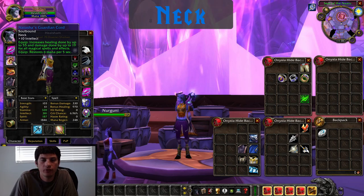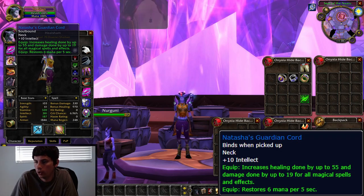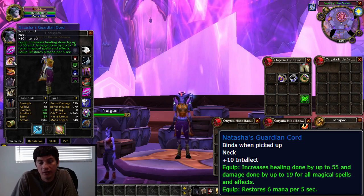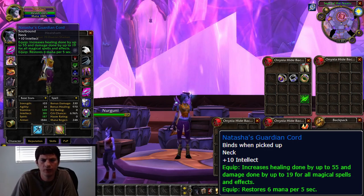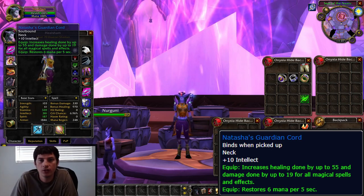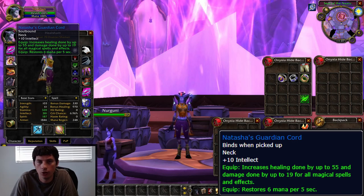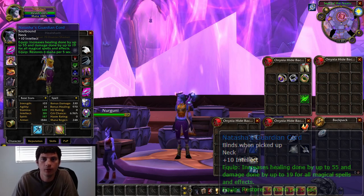For necks, Natasha's Guardian Cord comes from the Houndmaster, which is a Blade's Edge Mountains quest, so it's going to be super easy to get and it's much better than a lot of the other neck options. Definitely knock out the Houndmaster quest in Blade's Edge Mountains and grab Natasha's Guardian Cord — that'll be the neck to go with.